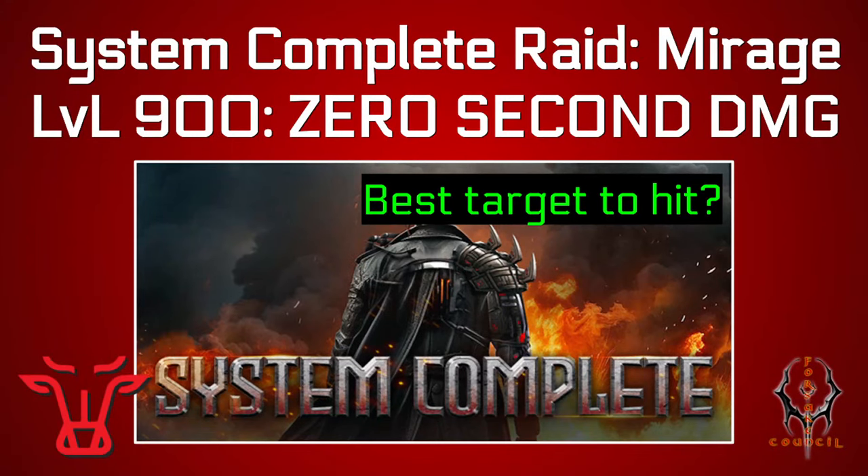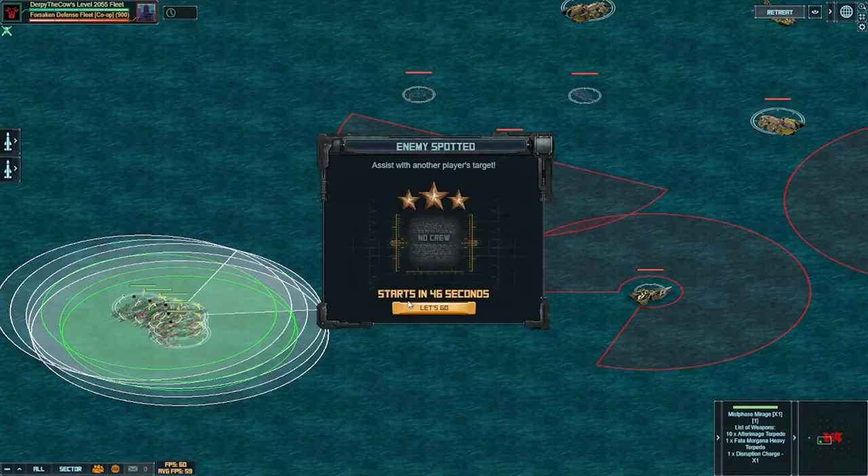I showed you the level 103 for literally 0 seconds damage. Now it's time for the 900 for that same damage amount, which again is 0. You should not get hit by a single projectile if you do this right, so let's go ahead and get started.